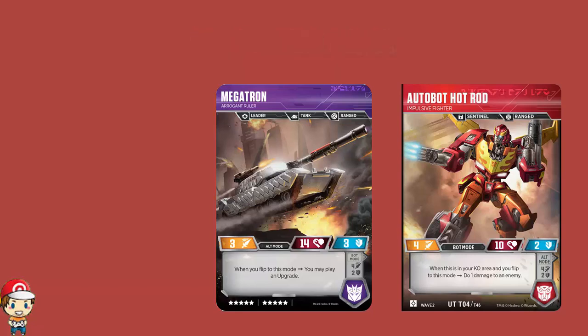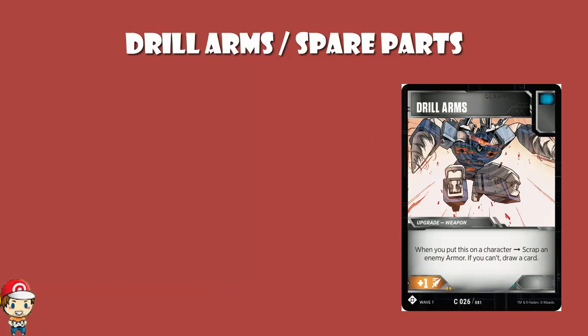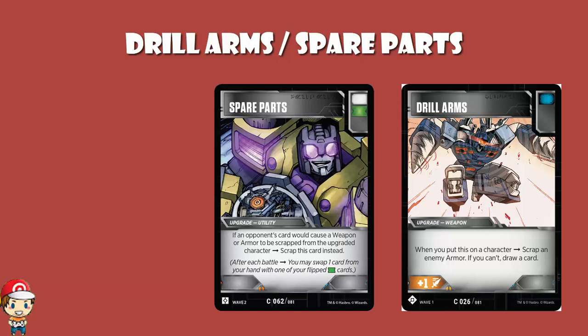Just to go back to Drill Arms very quickly — make the opponent discard an armor. Do remember that in Wave 2 we got Spare Parts. Spare Parts is a lovely little card that reads: if an opponent's card would cause a weapon or armor to be scrapped, scrap this card instead. Drill Arms comes down — I'm going to scrap an armor. Spare Parts goes up — no, actually, I'm getting discarded instead. Did you scrap an armor? No. But you still don't get to draw a card because of Drill Arms. Because you kind of did scrap an armor — you didn't scrap an armor, you scrapped a utility, but you scrapped a utility instead of scrapping an armor, and that essentially counts. So Drill Arms will not let you draw an extra card if Spare Parts comes in.